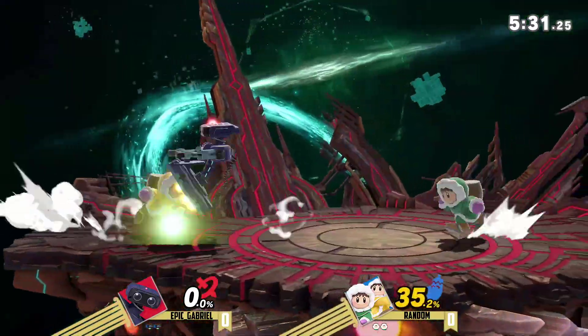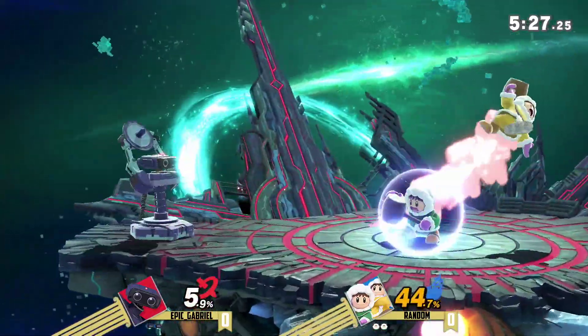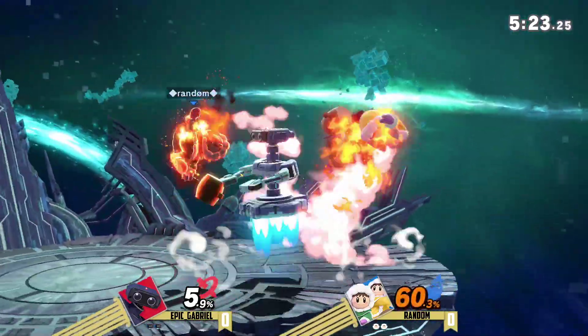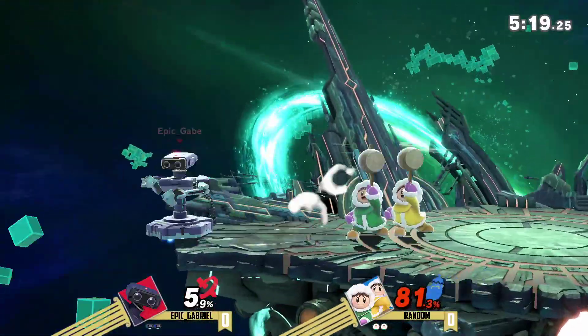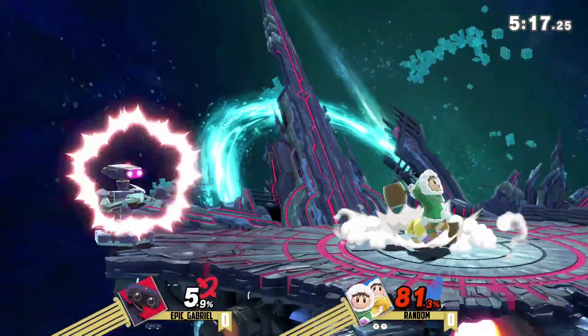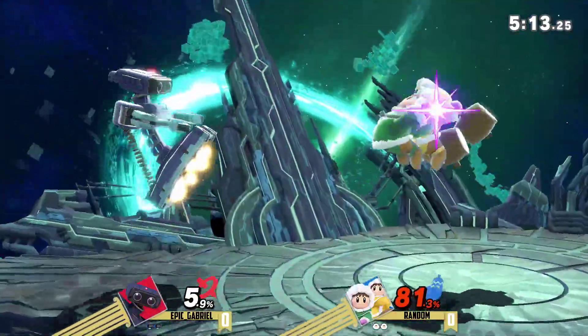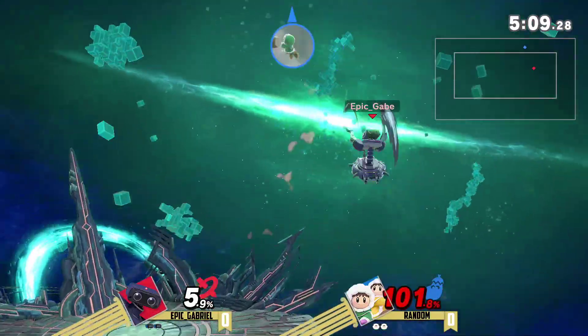A good use of Nair there to get it. Ice Climbers is one of those characters you need to separate, and Epic Gabriel is using a lot of this very disjointed Nair and just juggling Popo across the forward airs. I think he was expecting the jump to come out and try to get that side B, which probably would have taken the stock — honestly leading to even more tweets about how Rob is broken.